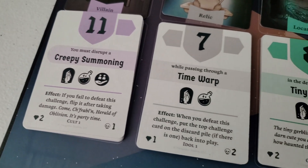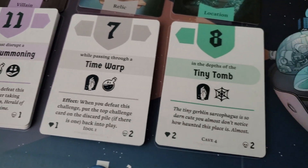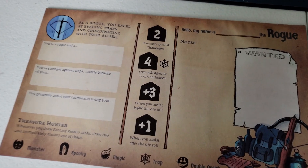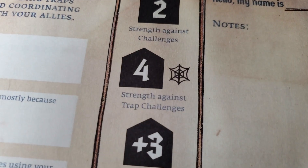In this case, I must disrupt the creepy summoning while passing through a time warp in the depths of a tiny tomb. On their turns, players will choose which deck's challenge they'd like to take on. Each class will have certain advantages for certain types of challenge. For example, the rogue is better at dealing with traps, as indicated by this symbol here.